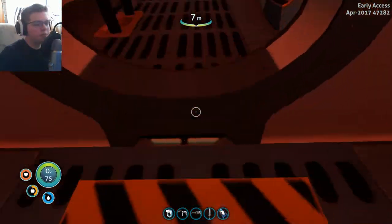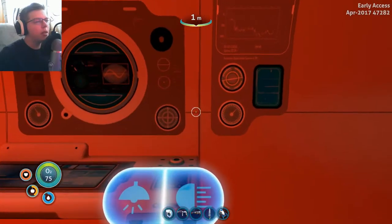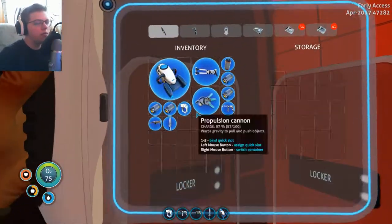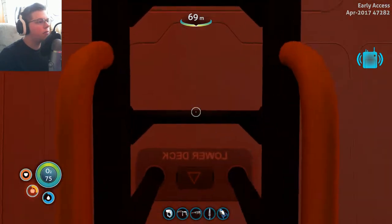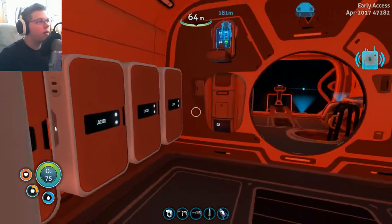Okay, so I did all of the moving. The Cyclops is almost completely empty now, and yeah, I think we're good to go. There is a message. I'm trying to find the external hull damage, I just can't find it.